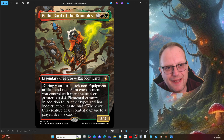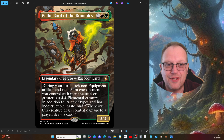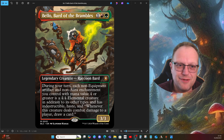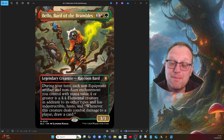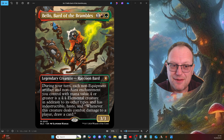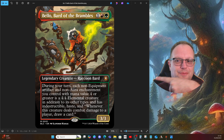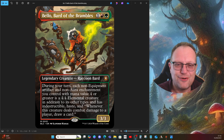Hi there, welcome back to the YouTube channel. I'm back again with yet another face commander from the pre-con from Bloomboro that I've taken away and built my own version of. This one, Bello, has been literally driving me mad for about a week now. Firstly, I misread it — I missed the mana value four clause in the text, so I had it all built with blood tokens, treasure tokens, and clue tokens, and when I playtested I realized they're not mana value four, so they don't become 4/4 creatures.